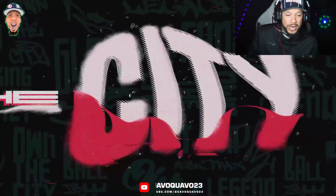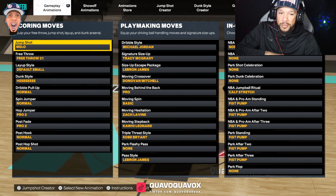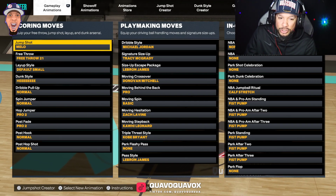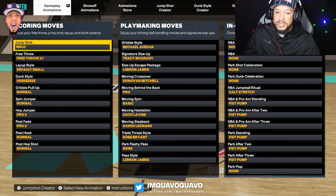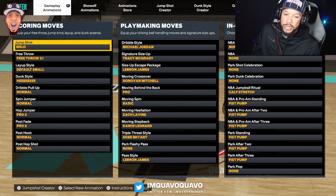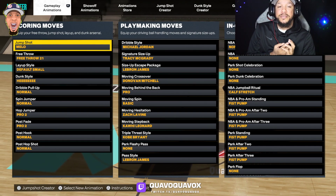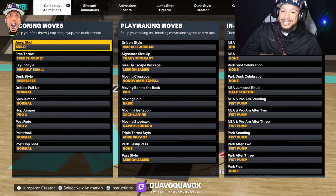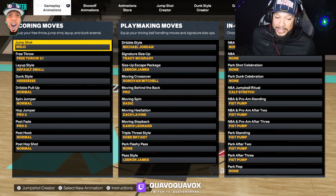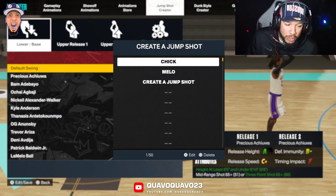Here are the seeds I'm using: Dribble Style Michael Jordan, Signature Size-Up Tracy McGrady, Size-Up LeBron James, Moving Crossover Donovan Mitchell, Moving Behind the Back Pro, Moving Spin Basic, Moving Hesitation Zach LaVine, Moving Step Back Kawhi Leonard, Triple Threat Style Kobe Bryant, Park Flashy Pass. For pass-out I'm using LeBron James — LeBron James makes the pass a little quicker. With an 86 pass accuracy, that ball is zooming.